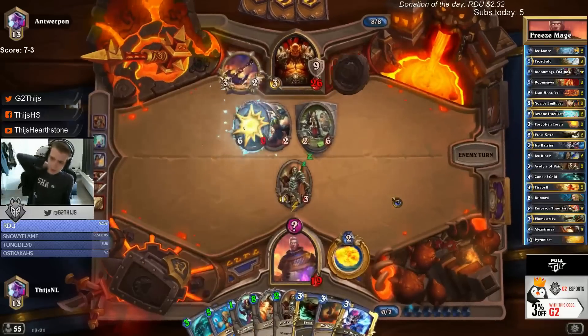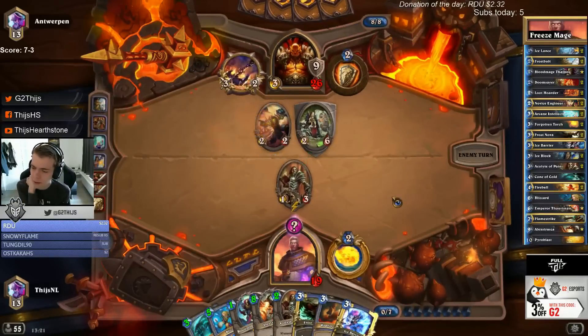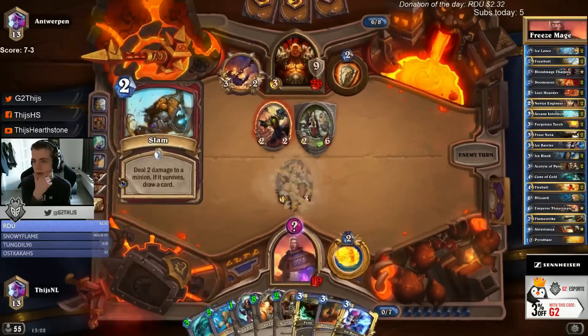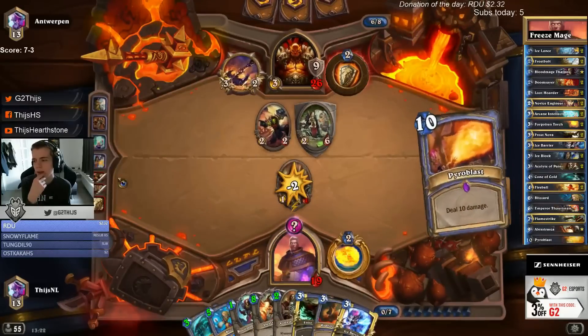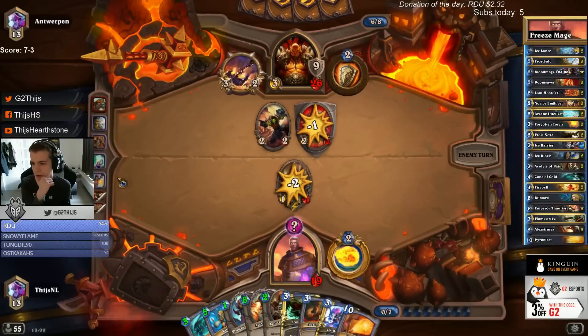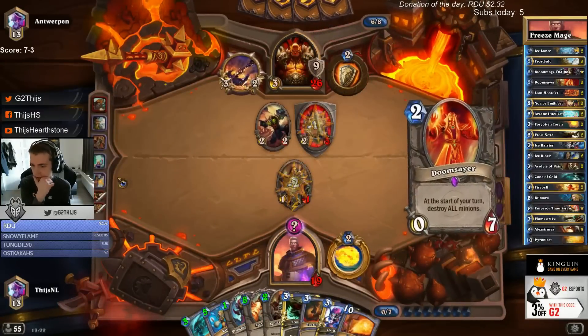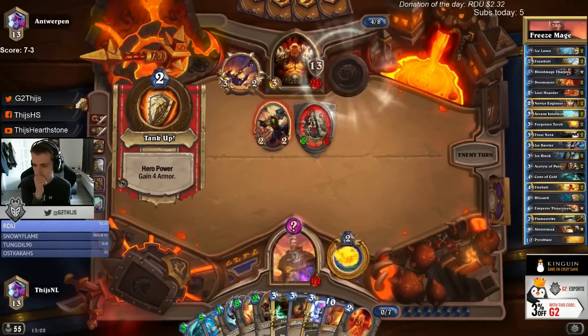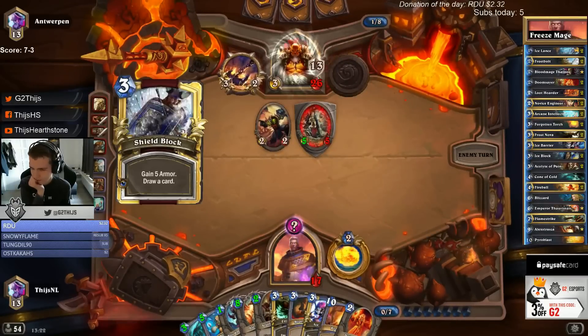The pressure is away from board so that's not the problem now. It's a bit rough to use a Frostbolt here - I need a Doomsayer into a good Alex, that's the way I win. We had ten cards so I had to play a card before drawing. Overdrawing for one is okay. A lot of overdraws don't hurt us. There's Doomsayer - nice!